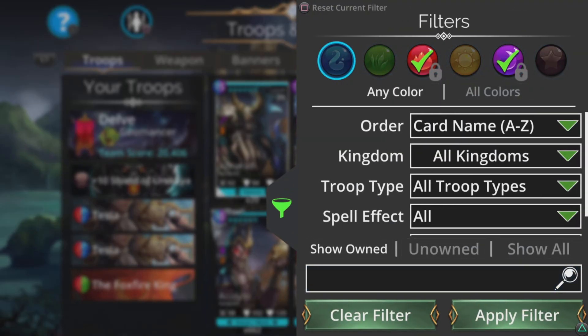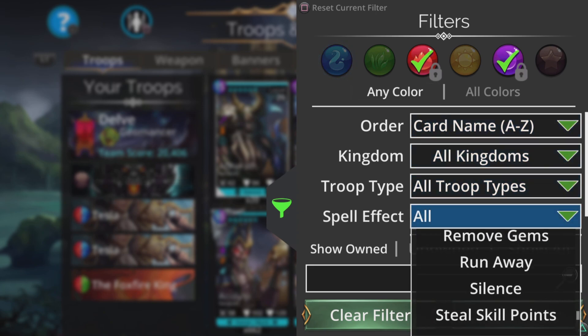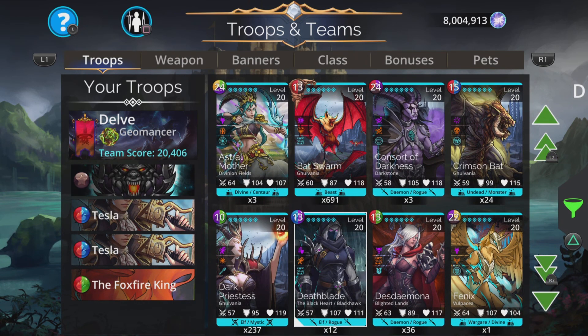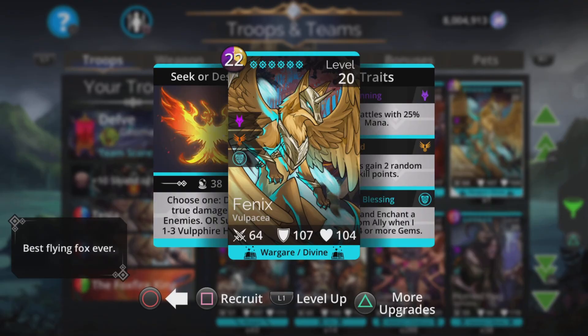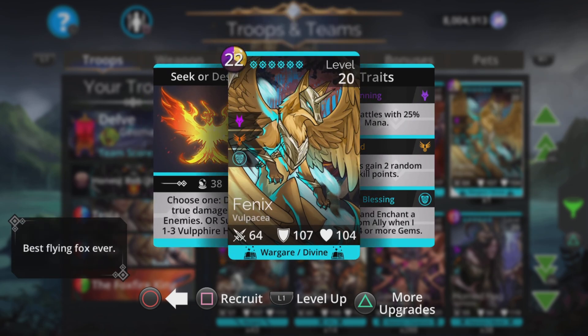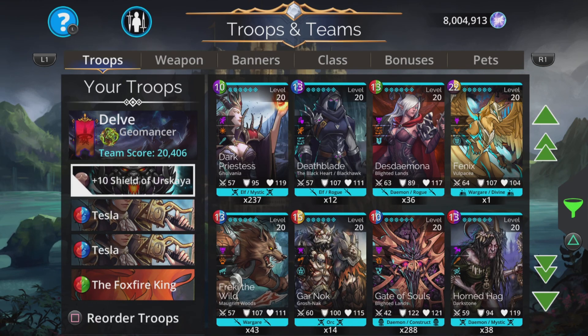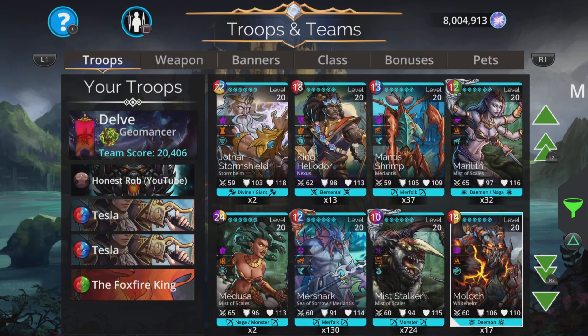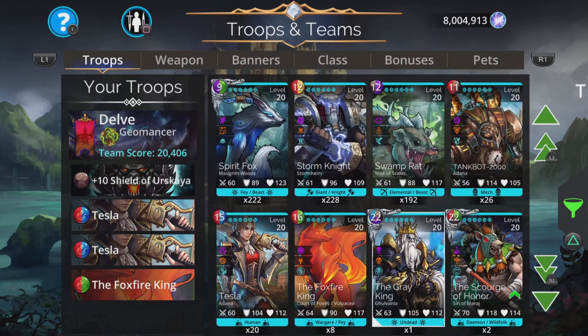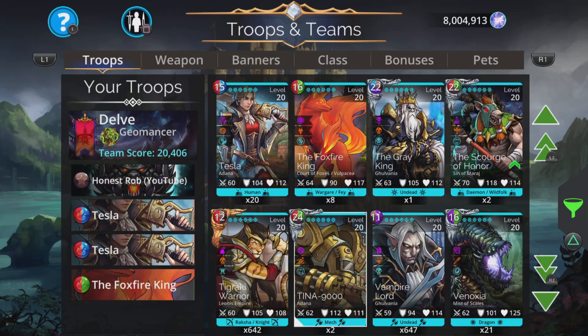If you don't have two times Tesla, you can go to the spell effect and change it to true damage. There are some really good options. Phoenix would be a not bad one — option of damage to all or summon one to three Vulfire Hunters. Always good to have a summon in a delve, because once you lose a troop they're gone forever. Pop that into a third slot or at the back, and if you lose any troops you have a chance to bring in a summon and keep the game alive. Vinoxia and Tina are also some good options there.